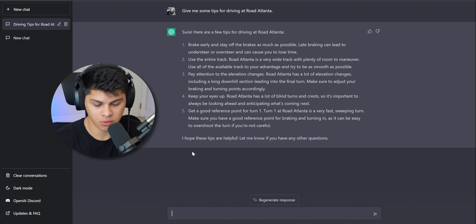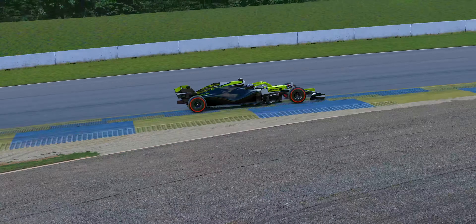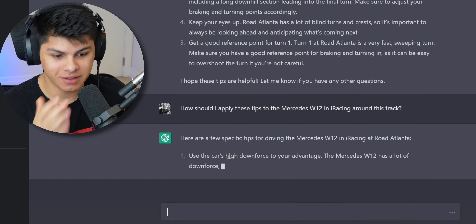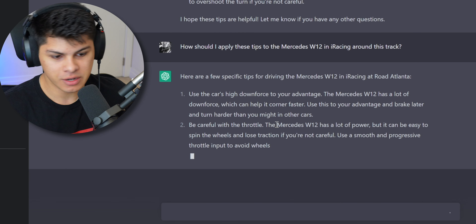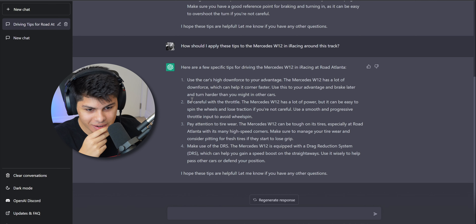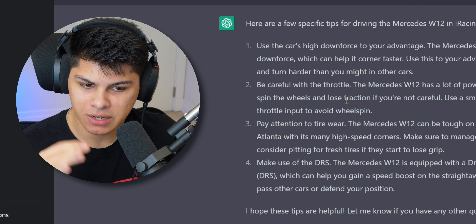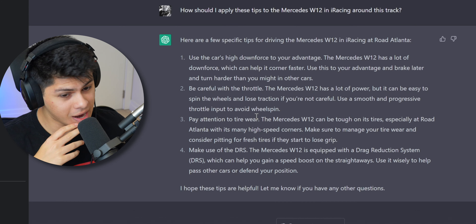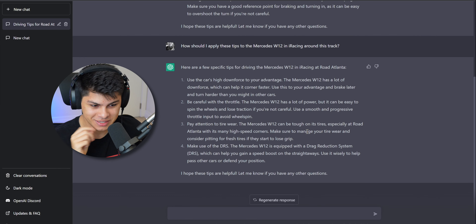Let's be a little more specific about what car we're driving. How should I apply these tips to the Mercedes W12 in iRacing around this track? Use the downforce to your advantage — the W12 has a lot of downforce which can help it corner faster, letting you brake later and turn harder than in other cars. Be careful with the throttle — the W12 has a lot of power, it can spin the wheels and lose traction. It doesn't really tell you how to manage that, just says don't do it. Pay attention to tire wear — that's interesting and very true.